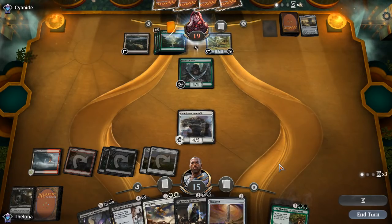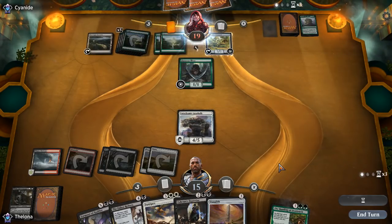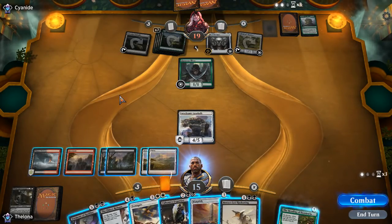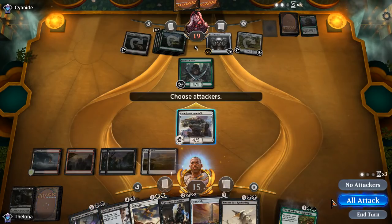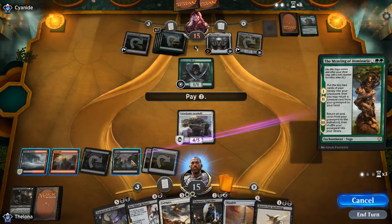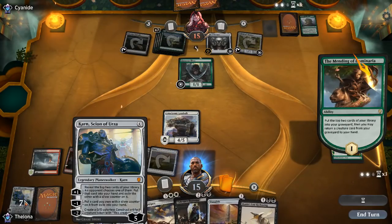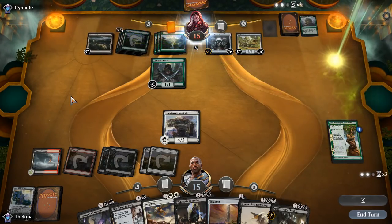Grow from the Ashes draws a bunch of land — we have to be careful of that. Helm of the Host — ouch. But if they have no creatures, what does Helm of the Host do? Nothing. Mending of Dominaria also gets us back Gaunti and we steal more stuff from their deck. We have vigilance so let's get in. Mending of Dominaria will make sure things turn around quickly. Get Gaunti back — what did we lose in that? Land and Karn, but they come back. Vital Force is a problem.